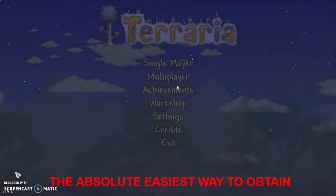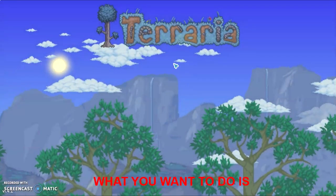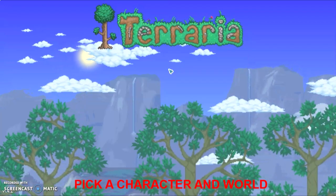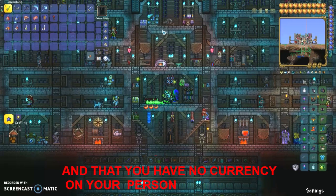Today I'll be showing you the absolute easiest way to get the fish finder in Terraria 1.4 PC version. First, pick your character and pick your world. You want to make sure autosave is off and you also want to make sure that you have no currency on your person. You're going to see why that is in a little bit.